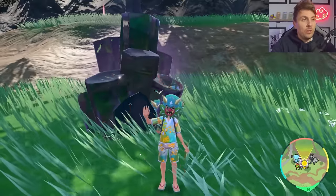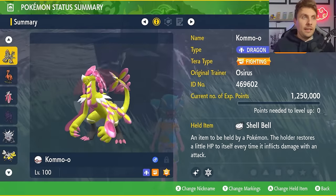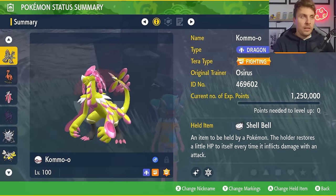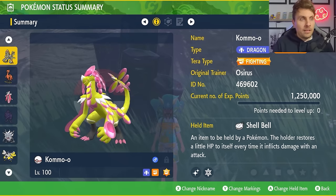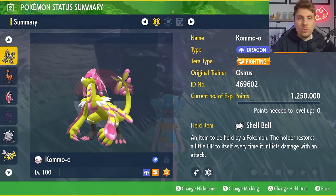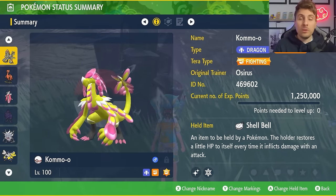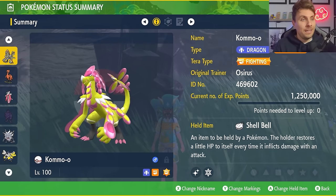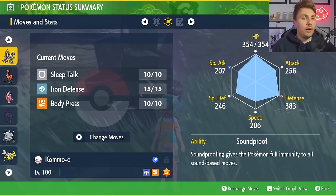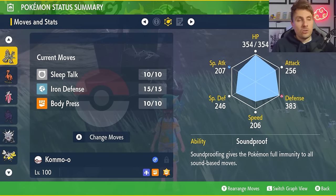The first build I really like is Kommo-o — a Fighting and Dragon-type Pokémon. It will have the Fighting Tera type, Shell Bell as the held item, level 100, and hyper trained. All the builds featured today will be down in the description below. The moveset for Kommo-o is pretty simplistic: Sleep Talk, Iron Defense, and Body Press. It's probably worth PP maxing Body Press as well.